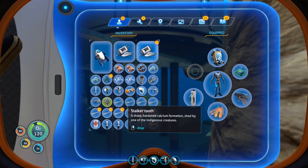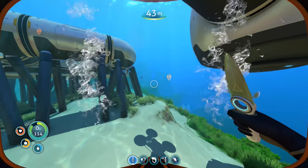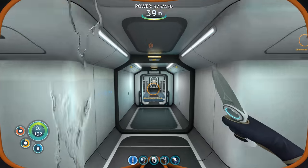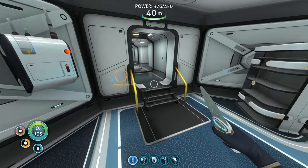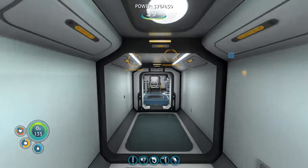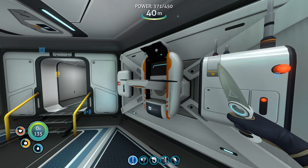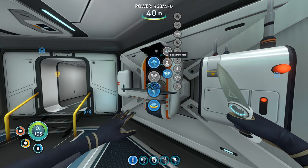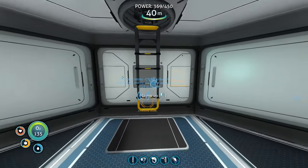I need to put some of these limestone chunks up because I don't have room in my inventory, especially with the metal salvage. I'm going to pause the recording to do a bunch of stuff and continue making plant pot things. I don't have much titanium right now. There are so many limestone chunks — you can see why I'm giddy about having the scanner room. I am so glad I made it, and you guys were saying how invaluable it actually is — I definitely agree.